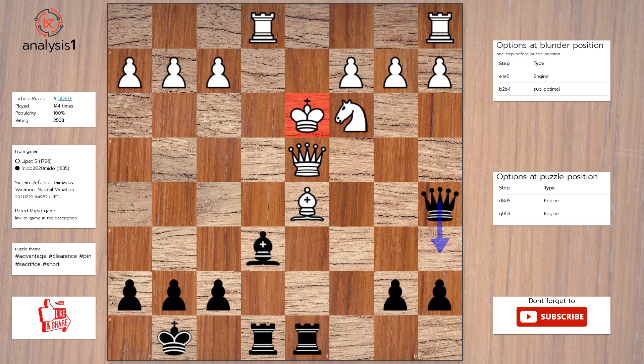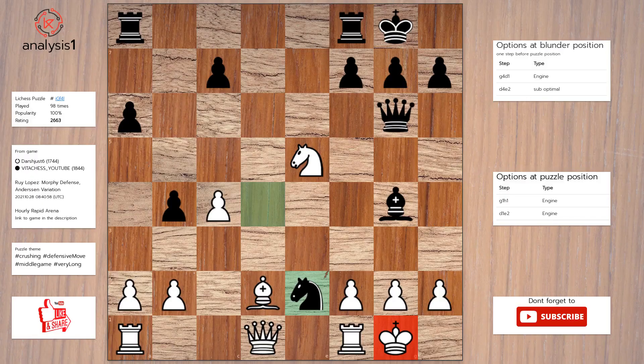Queen to a6, check. Queen to b5, check. Queen takes knight, check. Answer to this puzzle is: Rook takes bishop. Queen takes rook. Rook to d8.